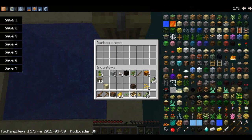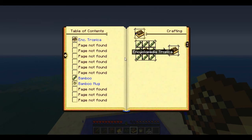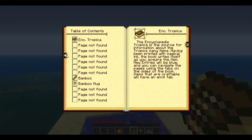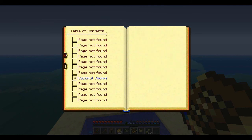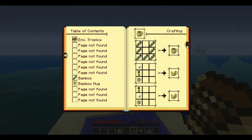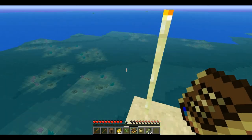There's a bamboo chest, and inside we got the Encyclopedia Tropica. This is like a guide for the recipes — I know you can discover new things with it, but I'm not sure how right now. Here's the recipe for the pina colada and the bamboo mug. For this book you need eight bamboos and one book.